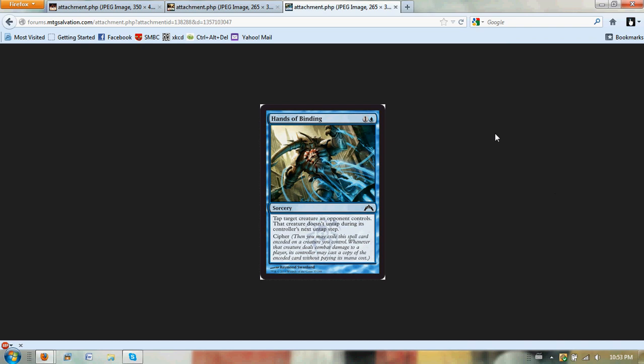Next we have Hands of Binding, and I think this card is a lot of fun. It's blue colorless — it taps target creature an opponent controls and it doesn't untap, and it has cipher. It's important to keep in mind: if you have Hands of Binding, they leave up one blocker, you play Hands of Binding to tap their blocker, cipher it onto a creature, attack, and tap another creature that then also won't untap. You can get double the value off of it, which is pretty sick. I think this is definitely a higher-pick common.